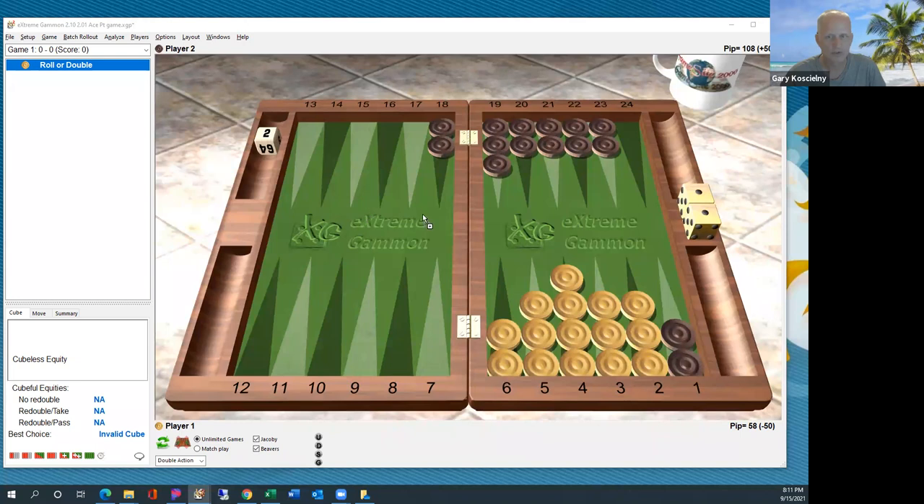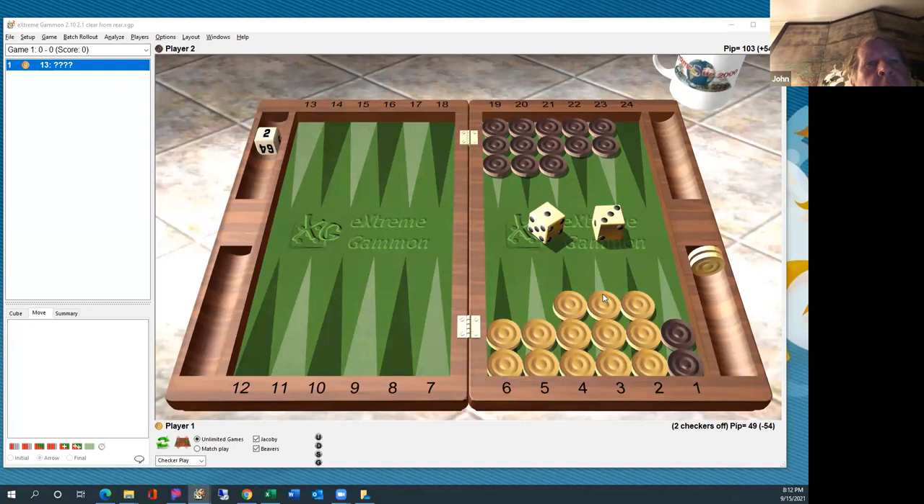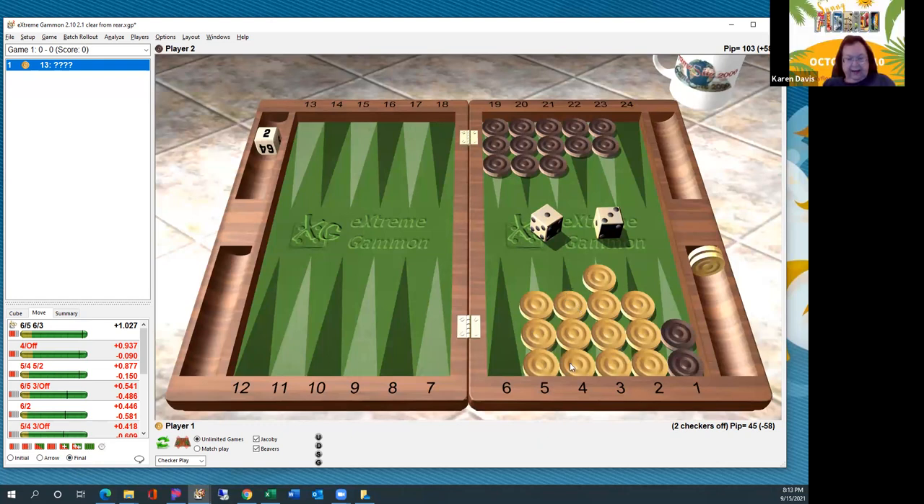Let's take a look at some examples. What do you think the right move is here? Six-three, six-five? Correct — it's six-three. You're clearing the point, and you're also getting more of the mountain structure, the pyramid structure. So you've got this point here. The mountain structure is having spares on your three, four, and five point. It's just as easy to look at visually — you want a kind of pyramid or triangle there.